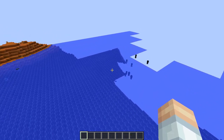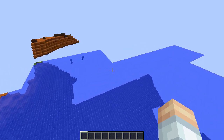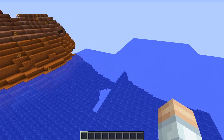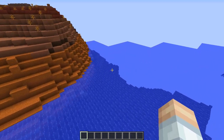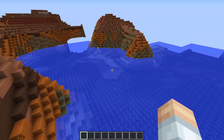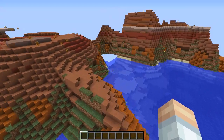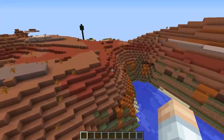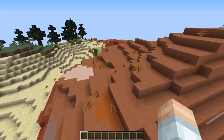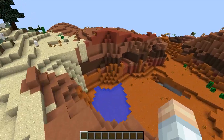We're going to be in creative mode the whole time, and we're going to be running the latest snapshot that I consider stable. Right now that is 14w32d. So what this does is it gives us ocean monuments, a lot of new blocks, the new doors, new fences. The reason I want to use the snapshots is kind of like This Old House — we want to get an idea for the new stuff coming out and see how we can use it.